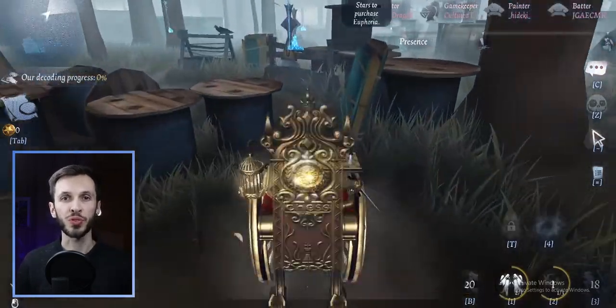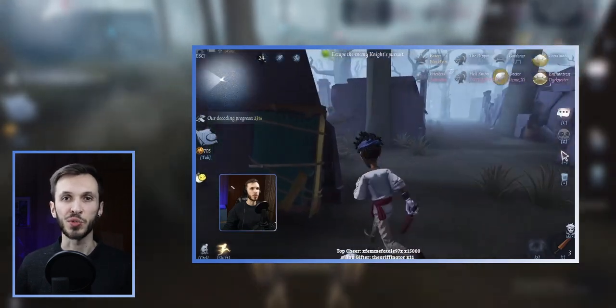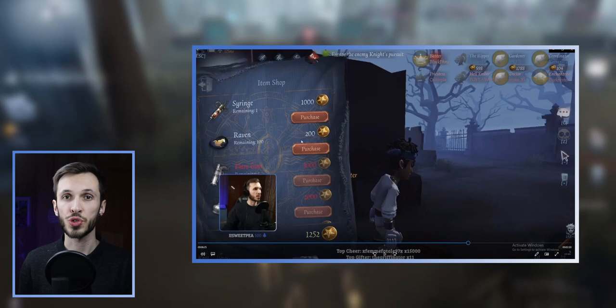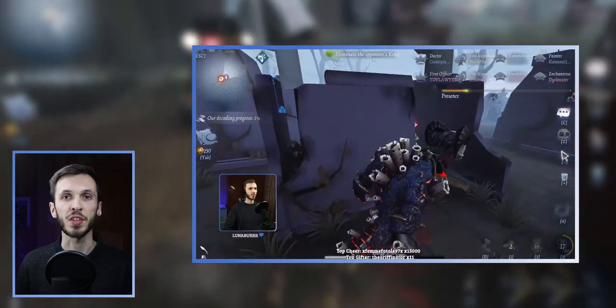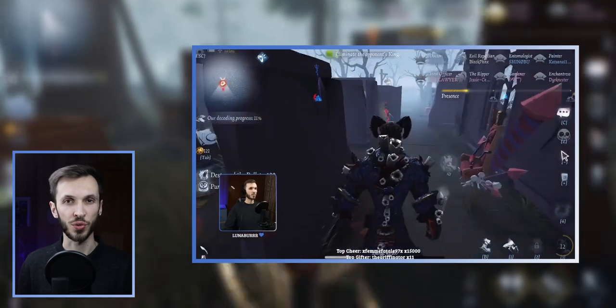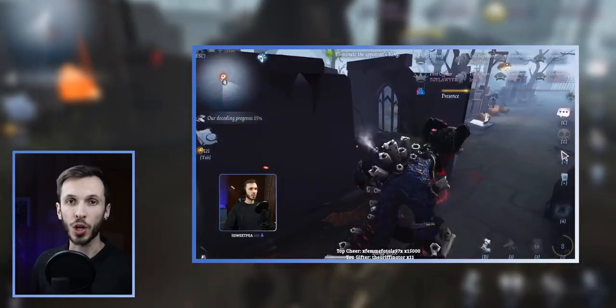You can improve the speed that your Knight finds their target by saving up 500 coins at the beginning of a match. By collecting 500 coins, you can buy the Raven that costs 200 coins and send 300 coins to your Knight. This will permit them to buy the item that lets them see where their target — the King — is. The fastest way to get coins at the beginning of a match is to decode.